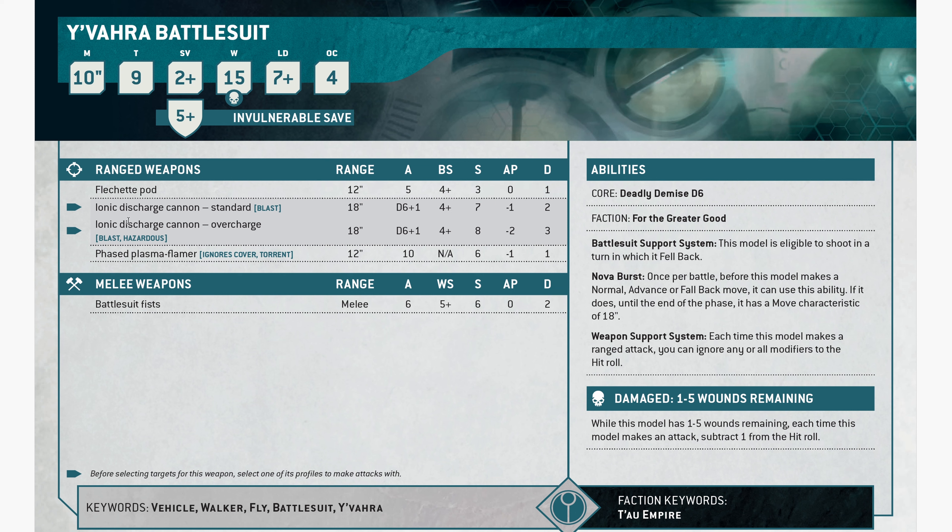The overcharge profile is 18-inch range, D6 plus 1 shots, strength 8, AP2, damage 3 — basically a plasma gun you're overcharging. I don't like it; it has terrible range and a terrible number of shots. Phase Plasma Flamer, though — this used to be insane. It has Ignores Cover and Torrent, 12-inch range.